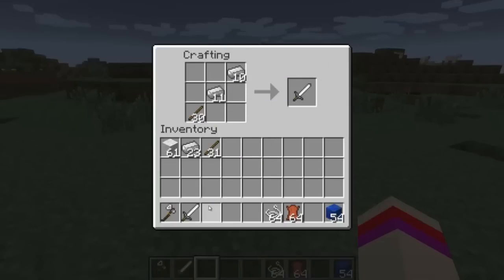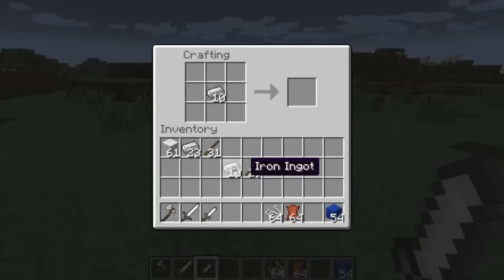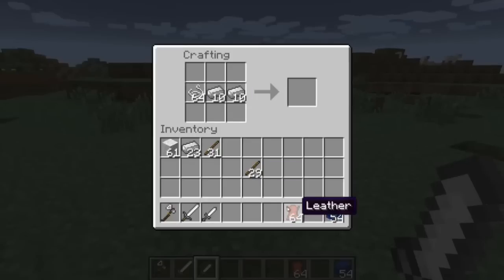We also have a knife, which is just minus the top of the long sword recipe. And we also have a hidden blade, which I think is adorable — we're going to place two iron ingots, string, and four leather like so, and there is a hidden blade.